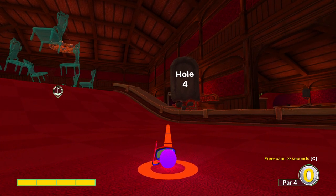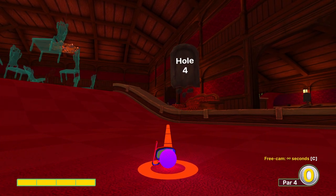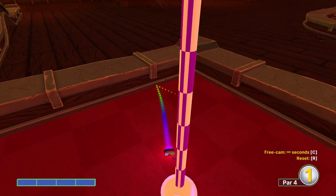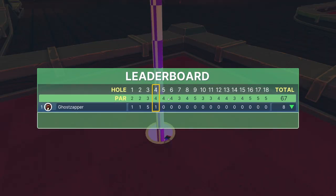Hole four. There's like an archway in the distance — we're going to aim at the right side of it, full power. If you would have told anybody four years ago when this course came out that hole four was going to be the easiest of the first four holes, we all would have laughed in your faces. But here we are — a fun hole-in-one.